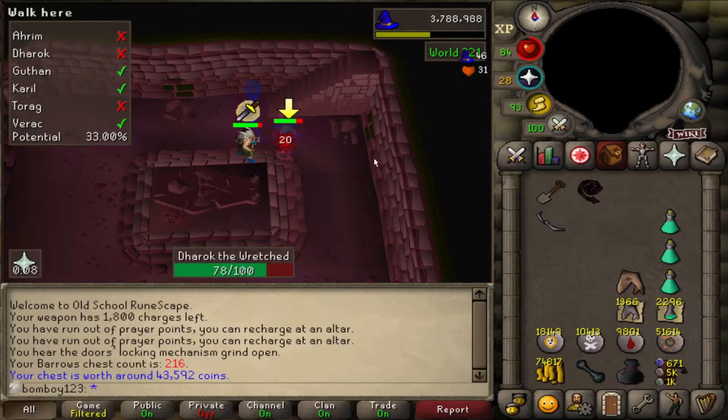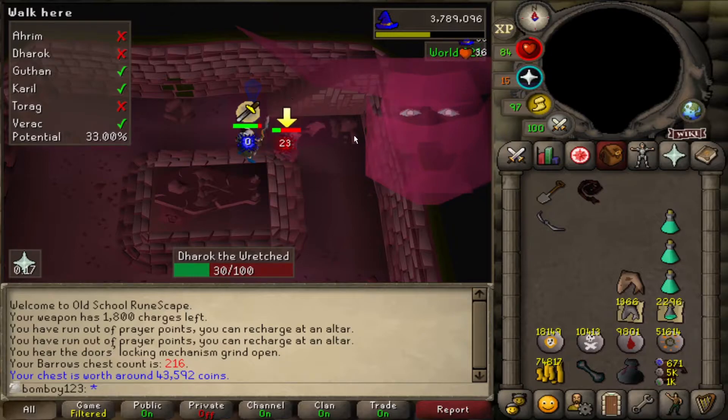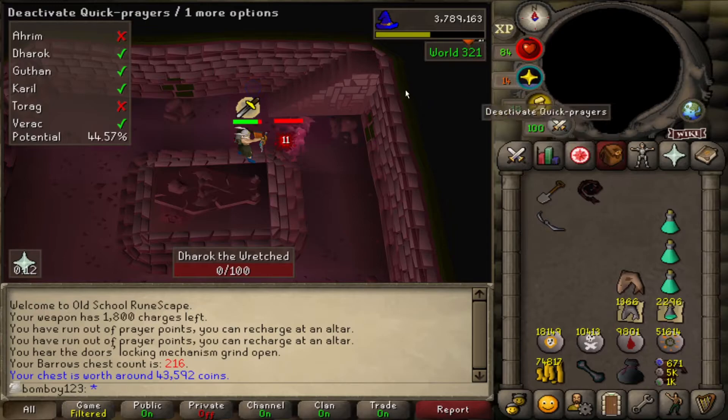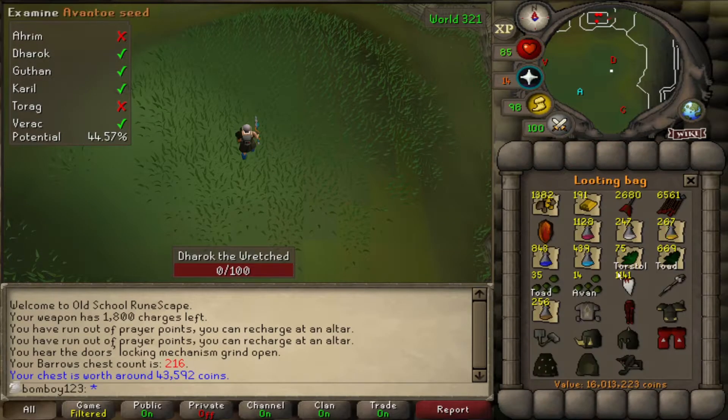We are 216 chests in. Hopefully it will not be too much longer until we get what we need. I have three out of four pieces for Torag — we're just looking for Torag's plate legs and we'll be done. I also didn't mention: at chest 202, we got another item, the Karil's Crossbow.